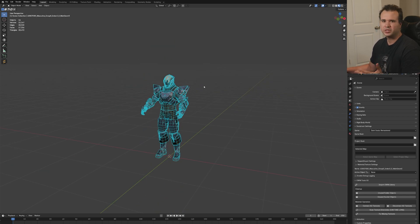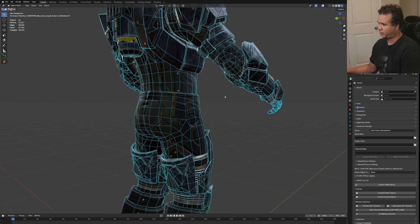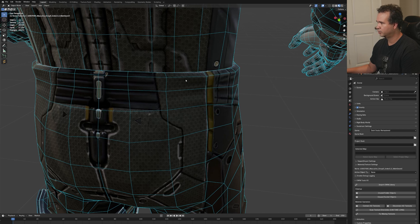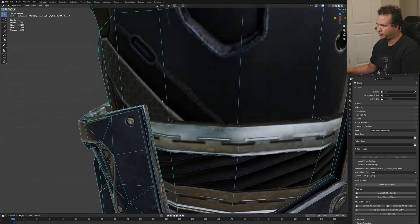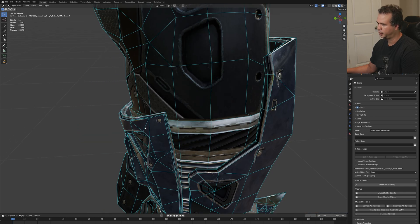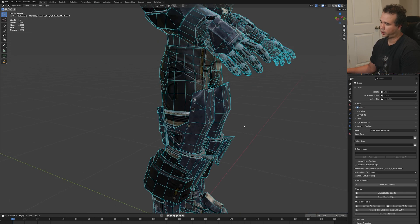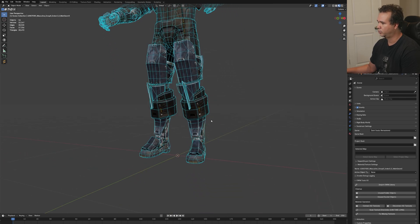You don't have to have bevels for absolutely everything. There is a little bit of a bevel here just so it catches the light, but it's not everywhere. There's also a little bit of beveling in some spots but not in others. That's always something that you as a 3D artist or your art director need to decide when you are creating your models.